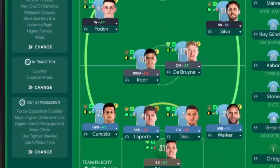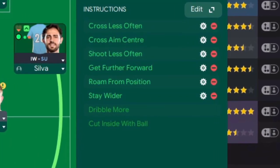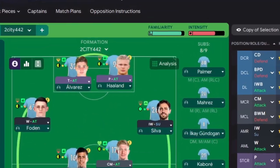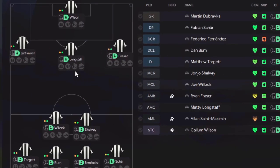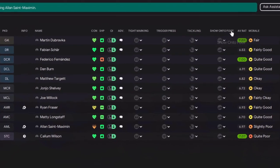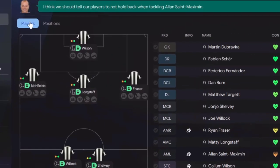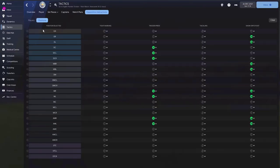Tip number one: you've got your tactic all set up looking lovely, you've got all your team instructions done and your player instructions as well. To get results in a row you need to do everything you possibly can, and that's where the opposition instructions tab at the top comes into play. When you press this button in every match you'll see the opposition team, and rather than going through each player, press 'positions' instead.